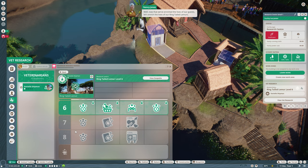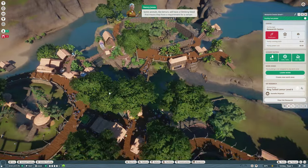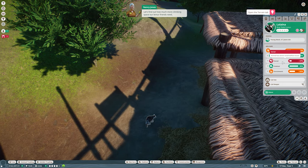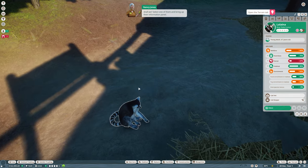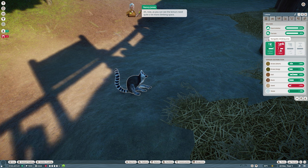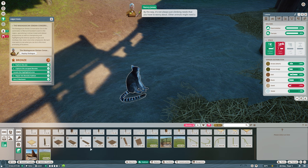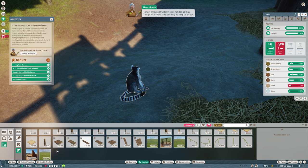Collect the research - that's all the way over here. We did it! Vets will continue to research an animal even after successfully completing a research level. With the information and educational boards updated, let's enrich the lives of our ring-tailed lemurs. Some animals like lemurs have a climbing need - a requirement for a certain amount of climbing space - which you can fulfill by building them a climbing frame. Let's find out how much more climbing space our lemur friends need. Select one and bring up their information panel, then click the terrain tab.